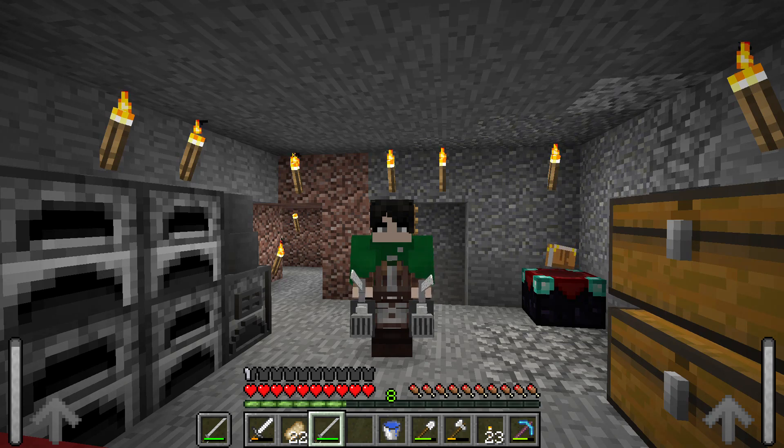To conclude, I'll recap what we did on camera and off camera this episode. Off camera: I went to the desert temple and collected some TNT, I found a village, and I was able to make a rifle and thunder spears. On camera: we used the rifle, you saw me use the thunder spear, and I crafted the reinforced wall. I think that's about it.